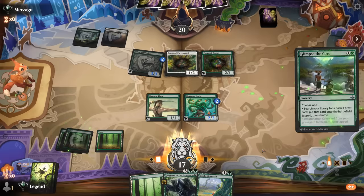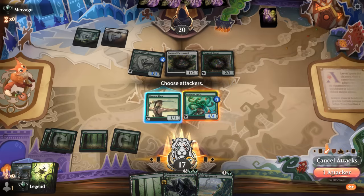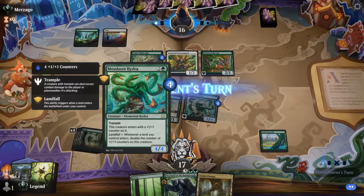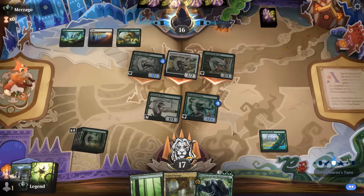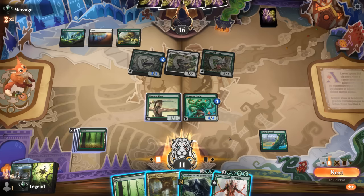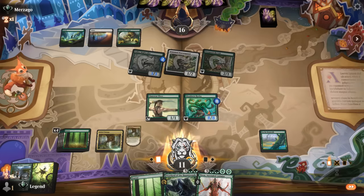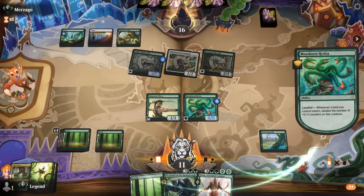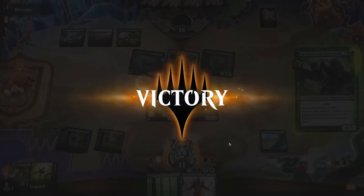Maybe we'll thin out the deck first since I don't necessarily want to draw another land. Then Hydra can attack. Next turn between land and Overlord we'll get this up to a 16/16, and now Fabled Passage means we could easily be attacking for lethal. Hoping they don't have interaction. Opponent passes — a little concerning — but I think the play is still Overlord here. That also sets up Nissa to ultimate next turn in case the Hydra doesn't get there. And our opponent explodes — 32/32 Hydra is good enough. On to the next one.